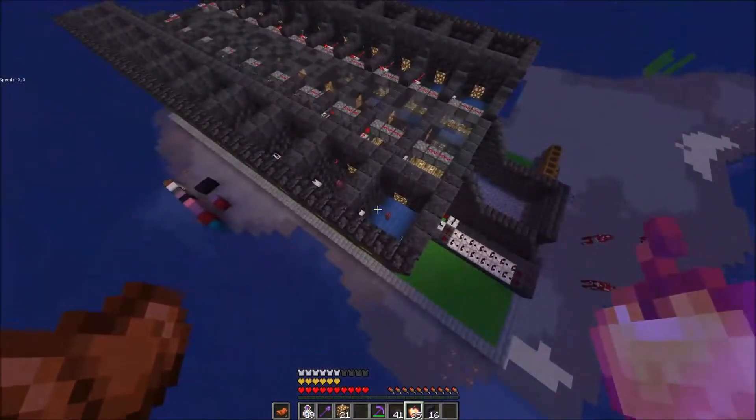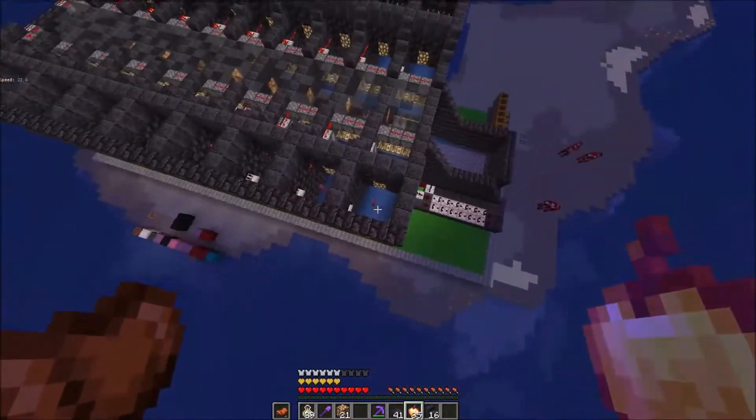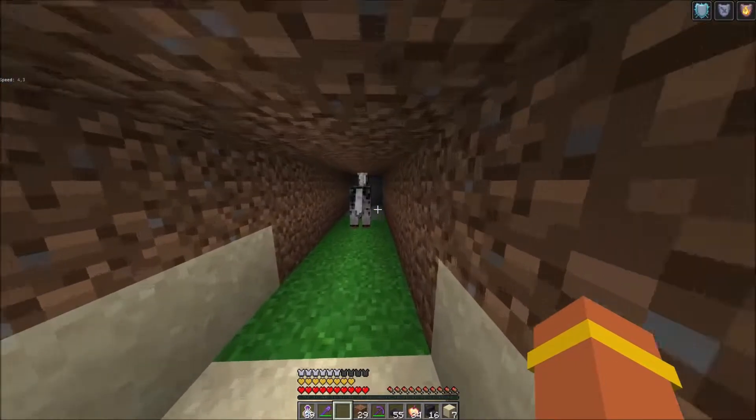My new build is complete and it's looking great — I swapped all the blocks out for blackstone and darker blocks. Now I'm getting the donkeys and horses in, one donkey and one horse per cell, then I'll top it off and be ready to dupe.